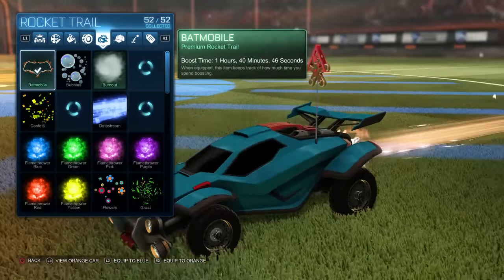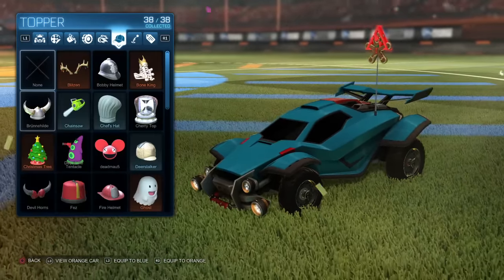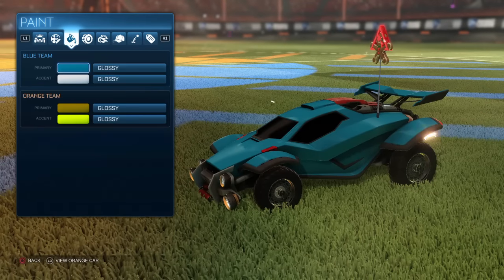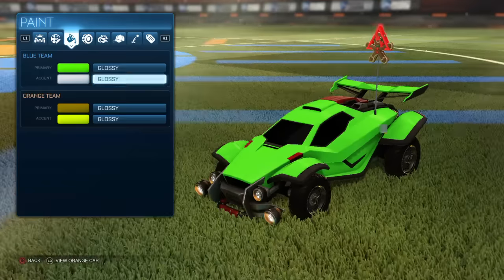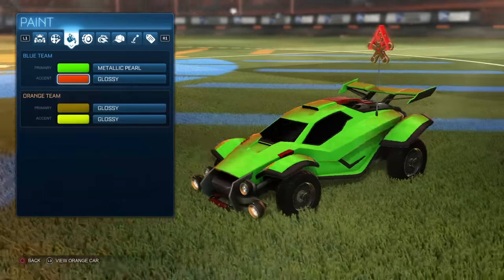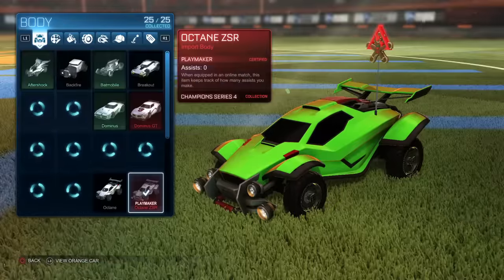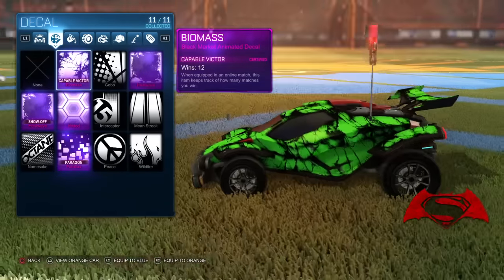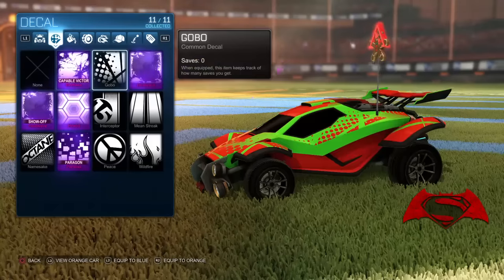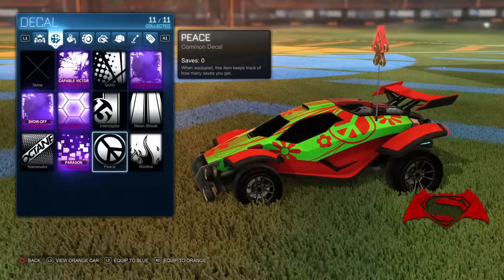Got the Batmobile boost. There are a few things that will get rid of the wheels — I believe if you put on a mystery decal or anything like that afterwards it may remove them. I think you might still be able to change the colors though, so let's find out so you guys don't get upset. It looks like you can change the colors, but if you put on a decal — yeah, see, when I hover over 'no decal' there are the Batmobile wheels.